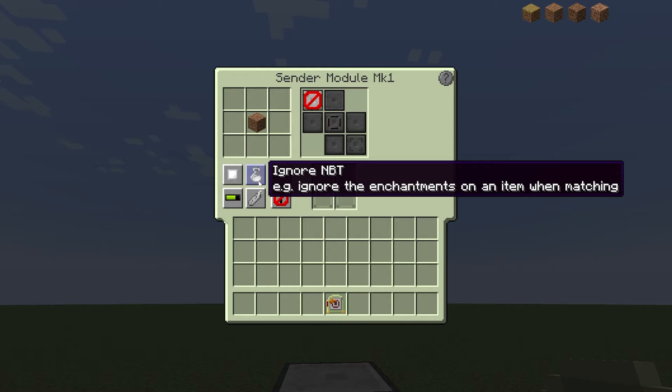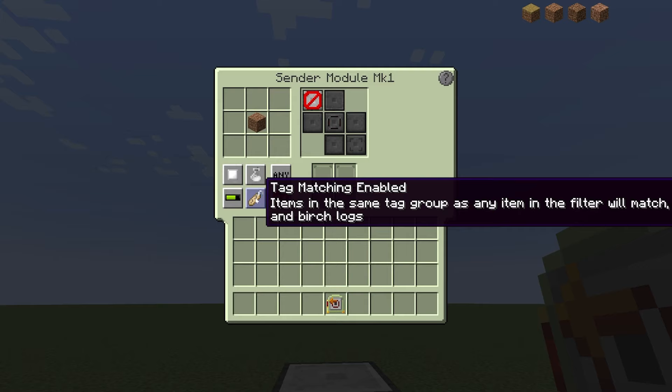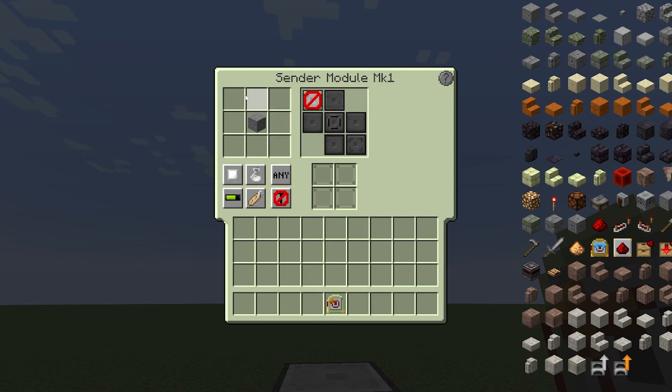This button down here is for tag matching. This means that similar items will pass the whitelist. For example, if I drag stone into this filter, any item that has the tag 'stone' will pass the filter, such as andesite, granite, and deepslate. There are many tags out there, such as logs, trapdoors, beacon bases, and many more.